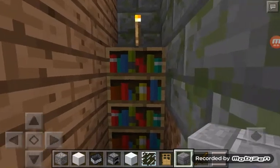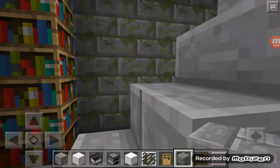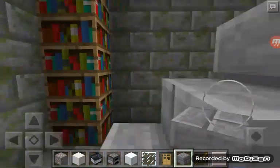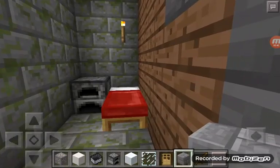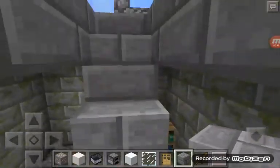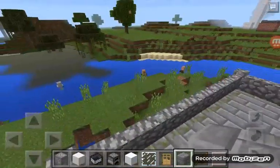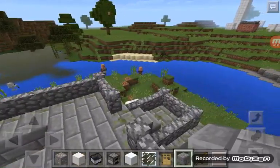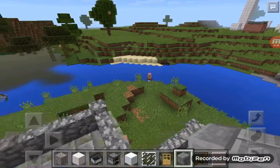The first thing I want to show you is this room right here. It's nothing much — there's like a miniature library in this section, and then another library over here, and then there's my bed and a furnace.